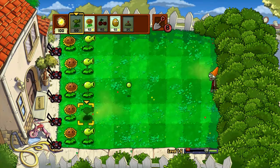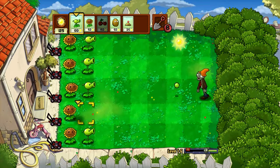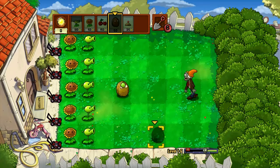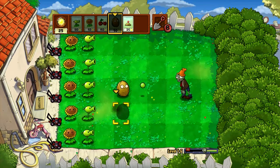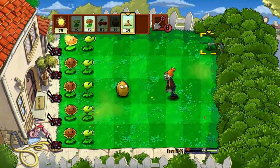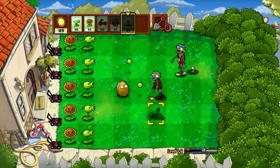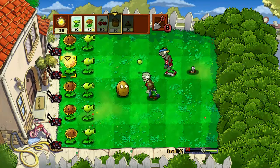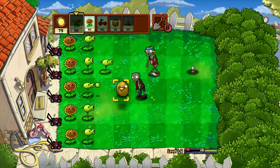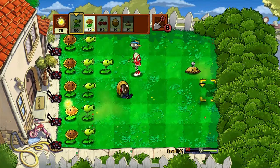It just blew up. Now the walnut — I'm going to place it down. It doesn't do anything like a sunflower does. The zombie walks up to it and eventually has to eat the walnut. I don't think the zombie will make it to the walnut actually — he'll probably eat a bit. Oh no, his head fell off! Just place one there.